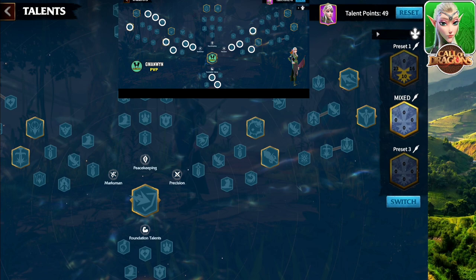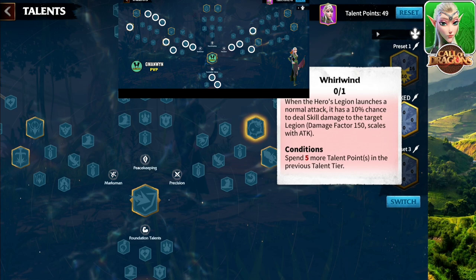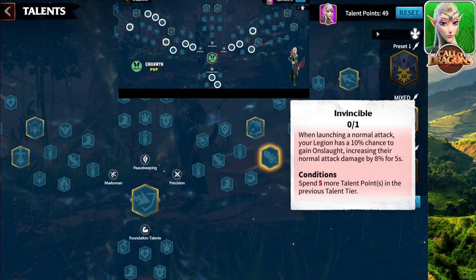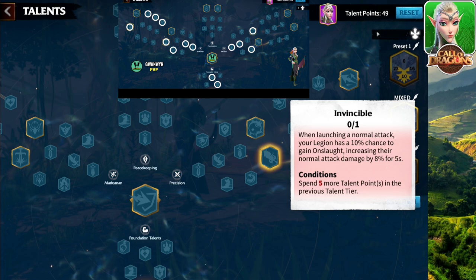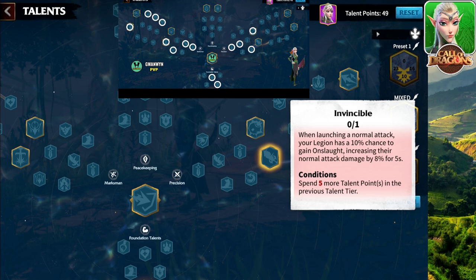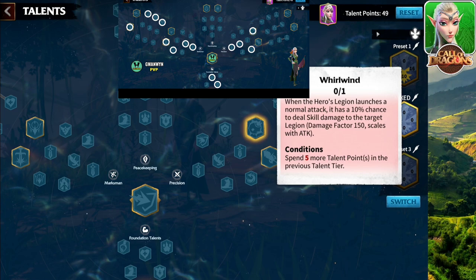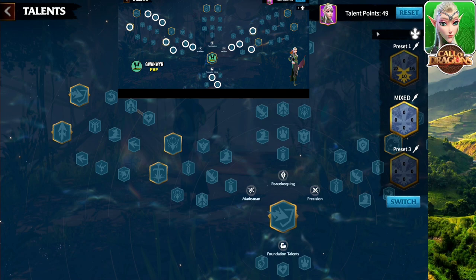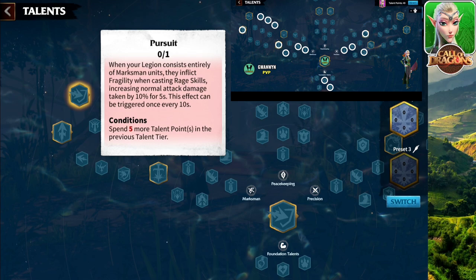Coming back to precision, we have attack, more attack, and the counter-attack. For the special talent, I went with wild wind instead of invincible. Wild wind gives you 150 damage factor one time when you fight your enemy. When you go with invincible, you get 8% damage over five seconds — but if five of you are hitting a single enemy, that enemy is losing a lot of troops every second, making invincible less effective. Therefore I'd go with wild wind, which does 150 damage one time. The same reasoning applies in the marksman tree — 150 damage one time versus 10% damage over five seconds. Pick whichever you think will work well for you.